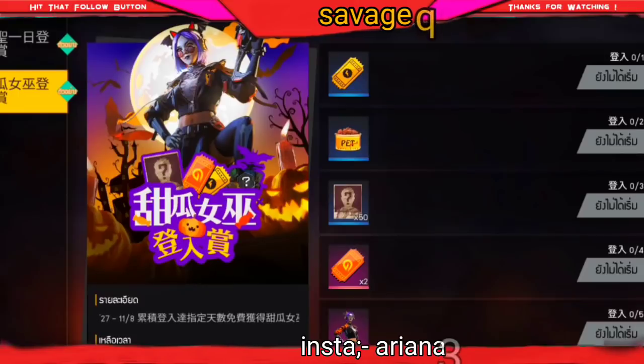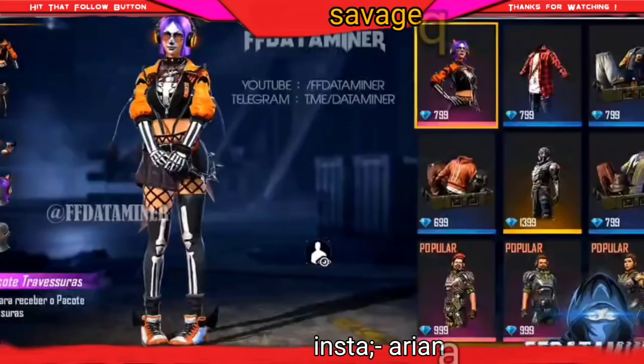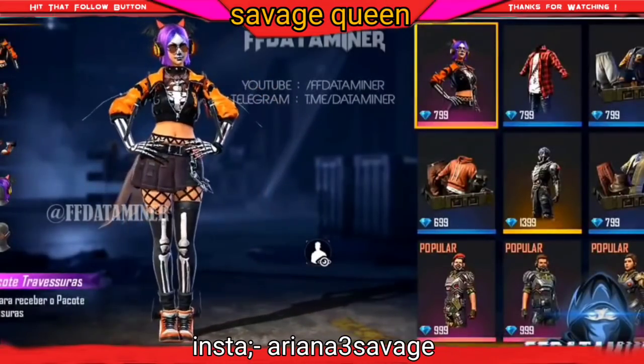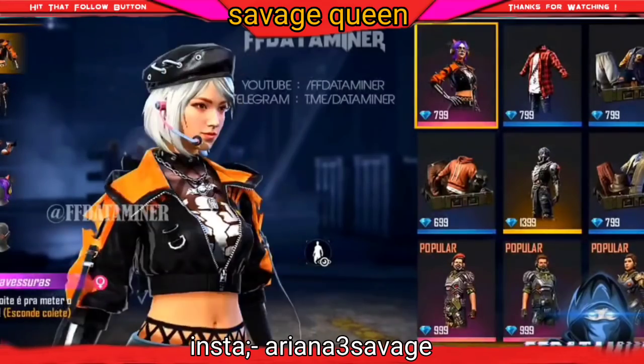One bundle will be 100% free, which will be related to Halloween. Some bundles will need diamonds spent in every event. But if you have a Free Fire event — it was a good event — you will get a good event on Diwali as well, because it will be around 43 to 15 minutes.